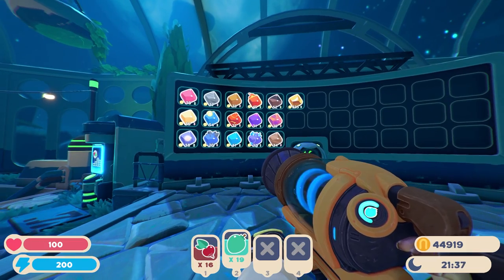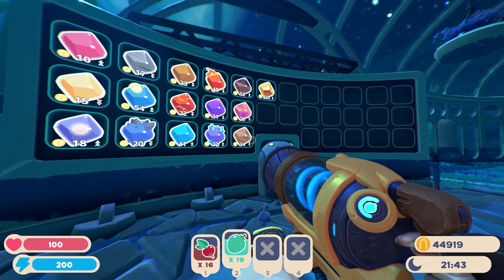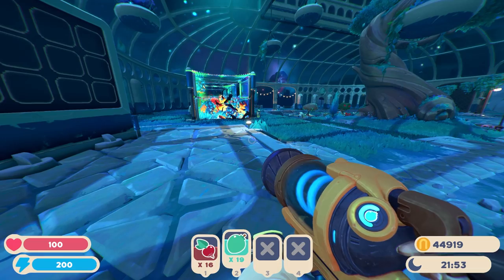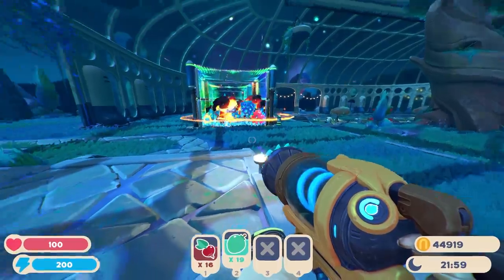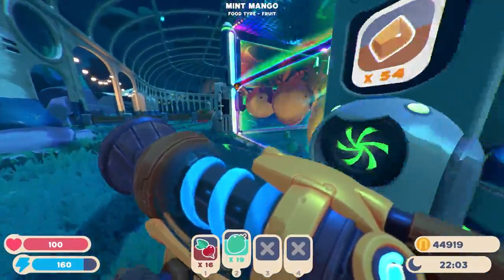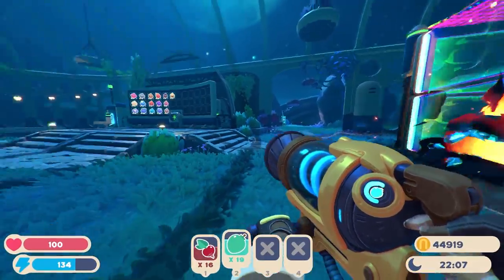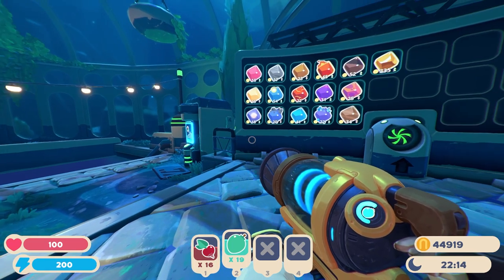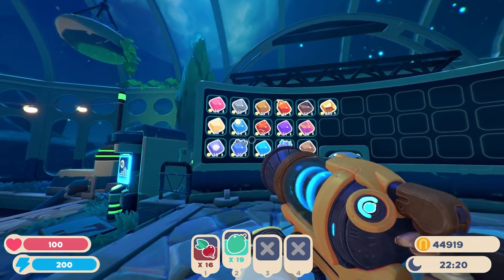I also want to mention the plort prices — you might notice they fluctuate quite a bit. What makes them fluctuate the most is if you sell a lot of one plort, that plort's price goes down, and when one goes down some of the others might go up. That's why I recommend having quite a few different kinds of slimes — not a lot of one kind, but several different kinds. In total I have six different plorts, so I can sell a bunch of one to make the others' prices go up, then sell those, and cycle through.